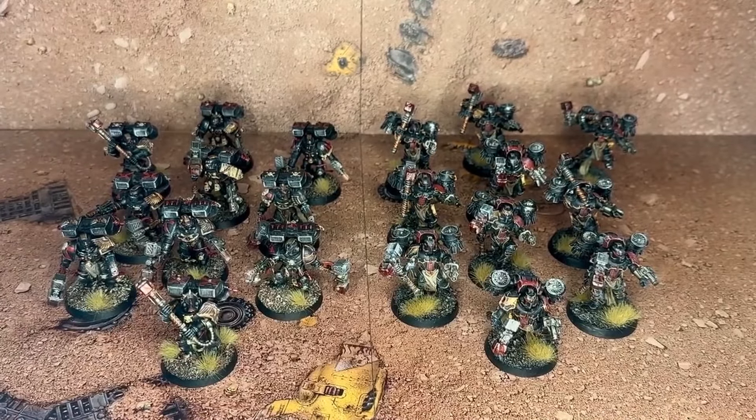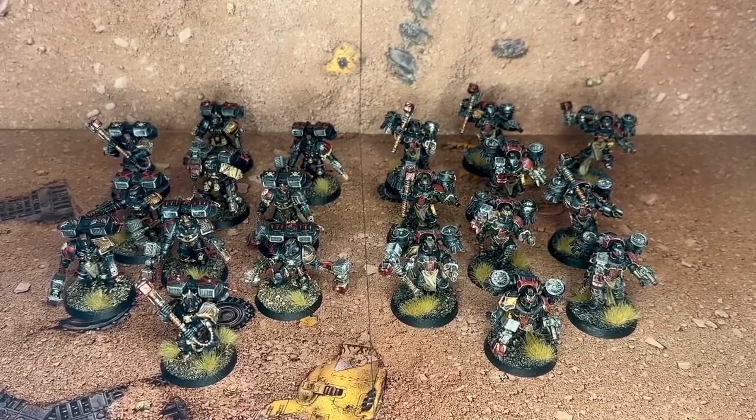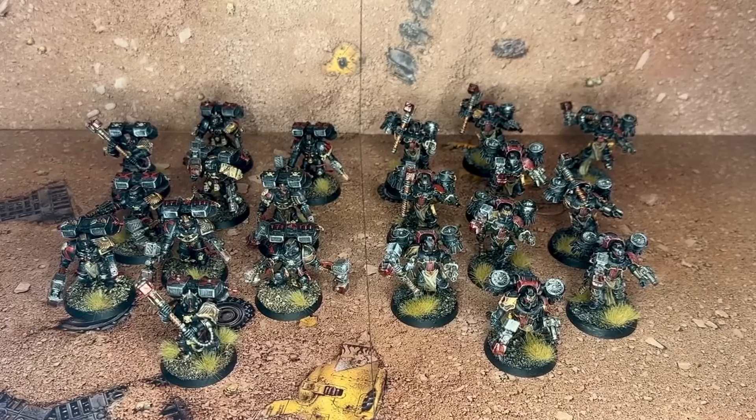Was ich jetzt gerade am Bemalen dran bin, sind meine ganzen HQs. Ich habe noch insgesamt sechs HQ-Modelle offen, die ich bemale und die ich im nächsten Video präsentiere. Da sind Lemartès, Astorath, ein Sanguinischer Priester, ein Chaplain und der Sanguinor dabei. Da ist einiges zu bemalen. Wenn ich die bemalt habe, kann ich meine Armee das erste Mal spielen. Ihr guckt natürlich gerne auch bei mir im Hobby-Update rein. Viel Spaß mit den weiteren Videos, bis zum nächsten Mal!